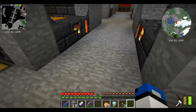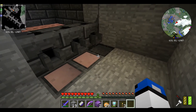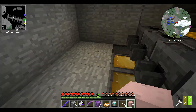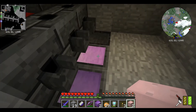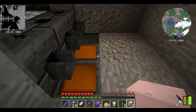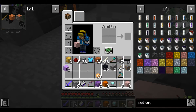Alright, now let's go through and grab all of our special ores we just made. They're both done. So these are just some of the cool special combinations you can make — those are bronze, and we have made some of these before.